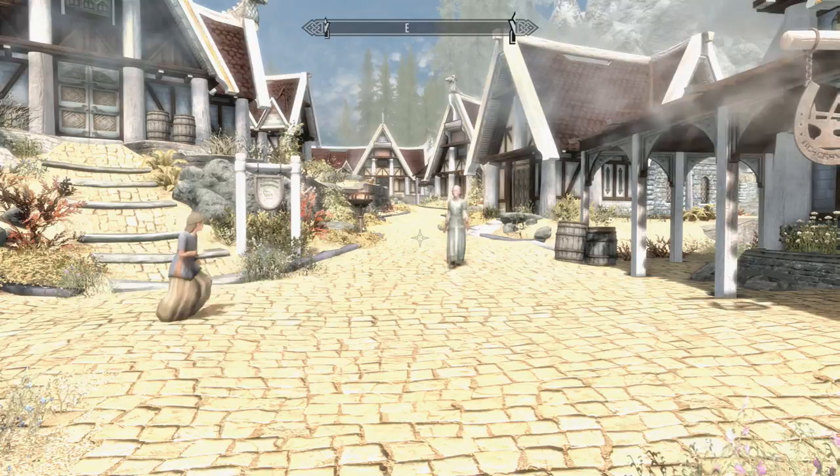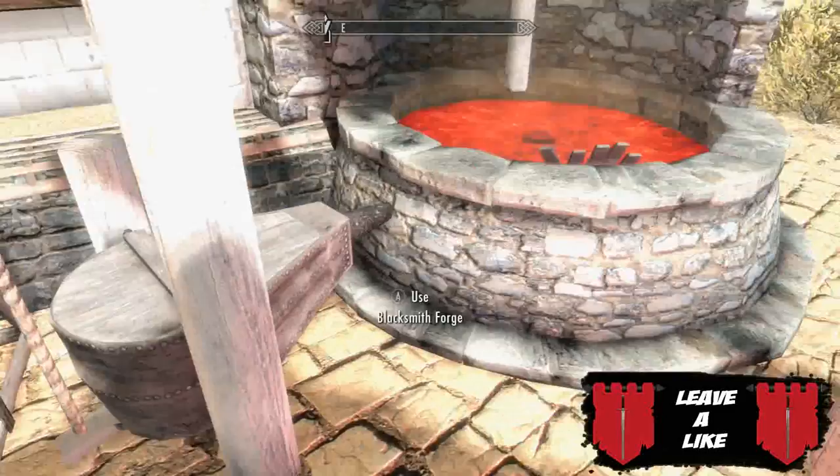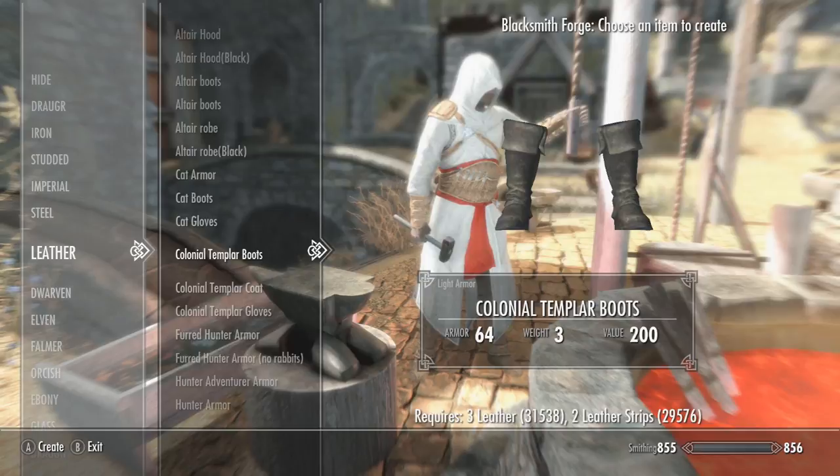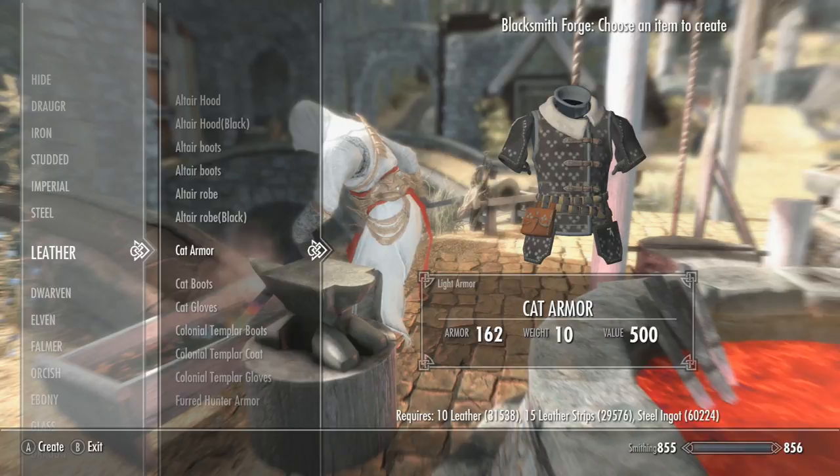One in particular definitely caught me off guard, and it does come across in the video like that as well. The armor can be found in the leather section of the forge. So we're going to go over to the Whiterun Forge — my favorite in all of Skyrim — and go all the way to the leather section. We scroll all the way down and here it is: it is called 'cat armor', which is a little bit strange. I'm not too sure why, but it would make sense given the feline title — it's listed under leather as cat armor.